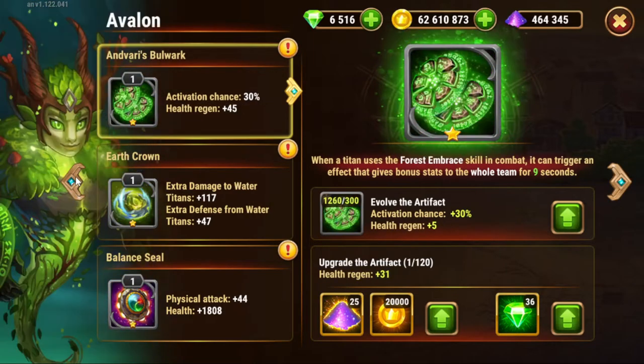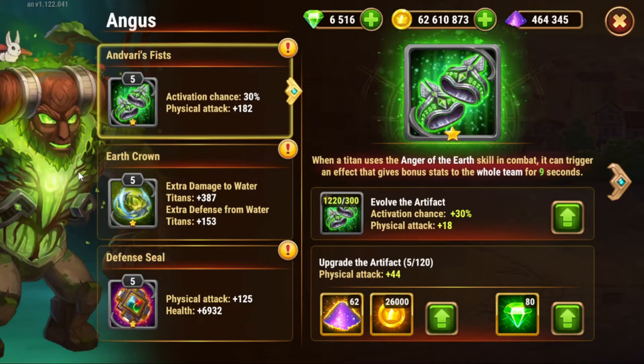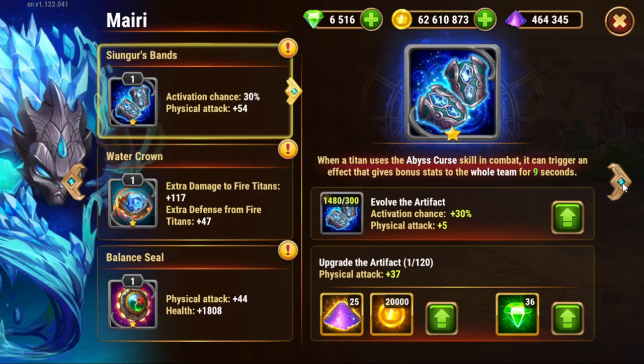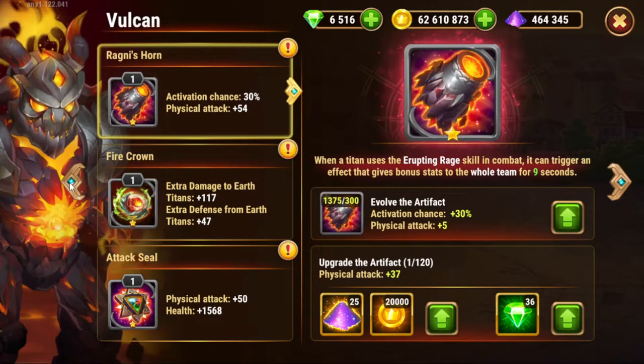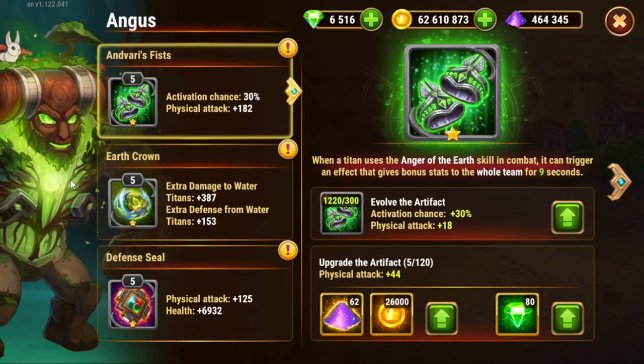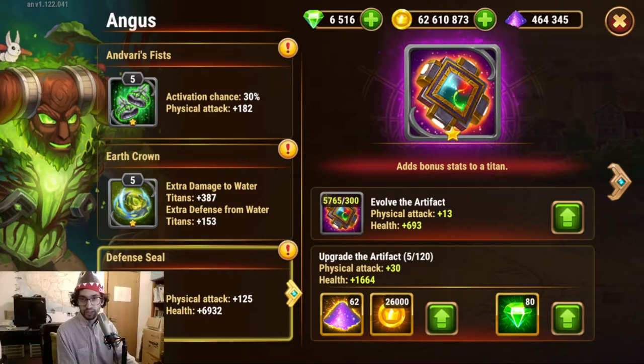Health regen on Avalon, physical attack on Mary — weird because he's more defensive — physical attack on Vulcan, and extra defense from Water Titans. Essentially we have three titans doing health regen: Avalon, Hyperion, and Sigurd. Of the most popular titans, Angus is the only one giving physical attack. We'll start first with the defensive seals because those are more generic — always active — whereas the weapons need to fire first.